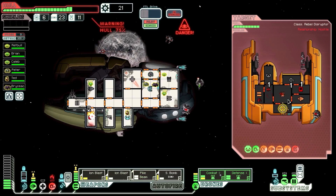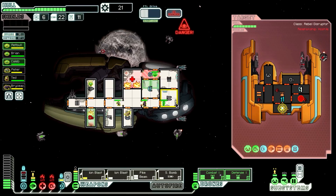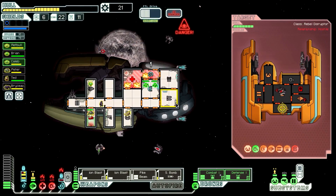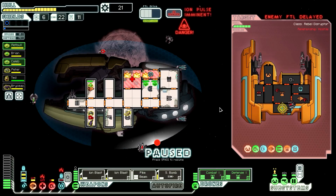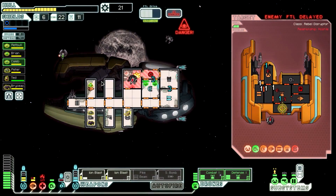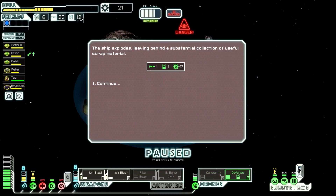One, two, three, four, five - let's go maximum damage. That gets rid of a lot of things, that's good. Fire in the med bay - let's fix that and send two into the oxygen room. Shields are down now. Both shields are hurt from the ion. They're trying to run. Small bomb switching to drones. Pike beam is almost ready. Oh they took out our weapons - combat drone, do it! One hit - yes! Close the doors.